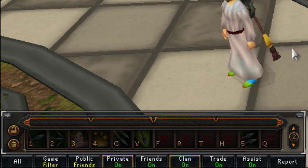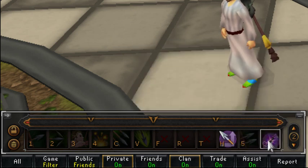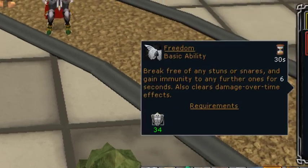From here, you get to customize it however you see fit. You have 5 different slots open, so you can stick your prayers on there if you want, or you can do something else. If you have a shield, a good idea would be to put some shield abilities on there.